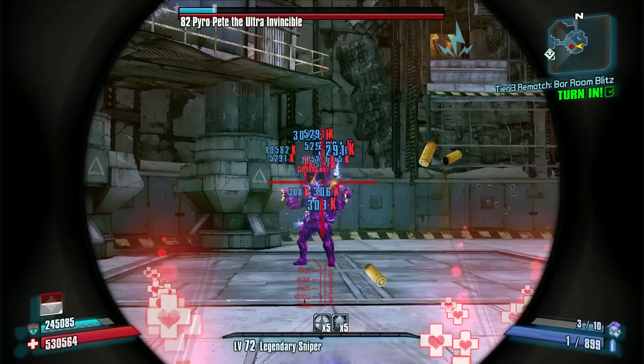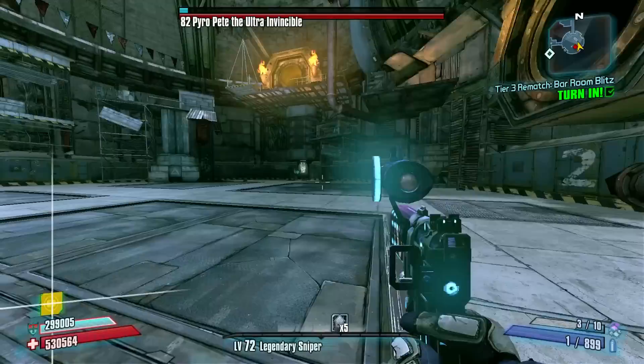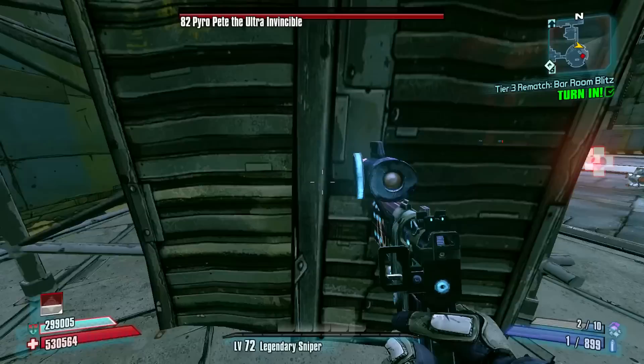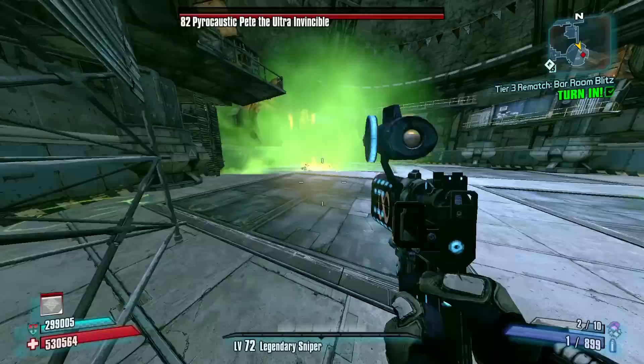So here comes his Fire Nova — that's why I have on my Inflammable B-Shield. Luckily Pete is not that dangerous and we can keep the B-Shield up very easily. We're going to need to get behind the Scaffolding before we break Pete's shield, otherwise he's going to do a Double Element Nova which will cause damage over time to me. That's obviously something I want to avoid, so now I'm going to hide behind this Scaffolding so that I don't catch this damage over time Nova.